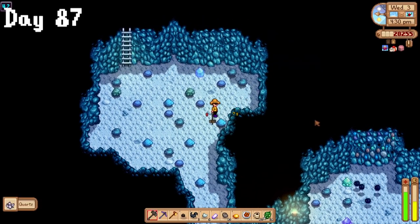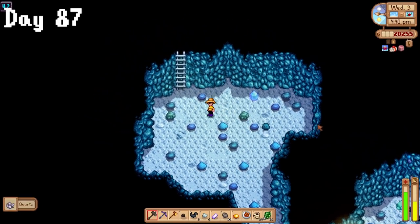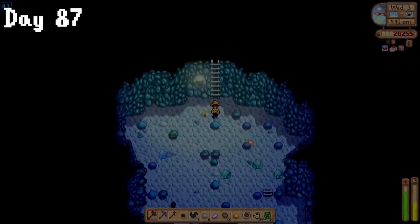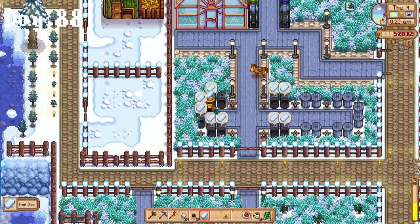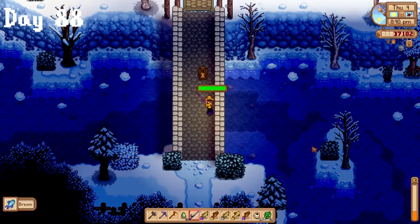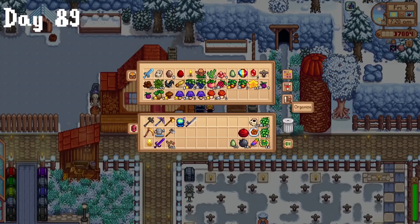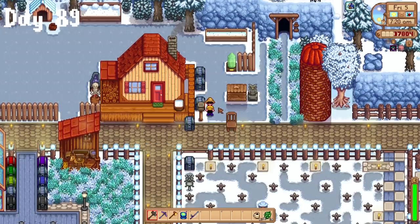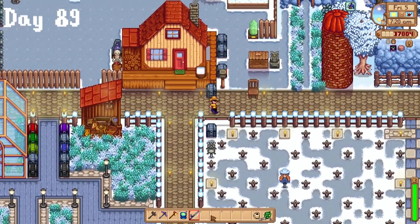After that, I started prepping for a redemption Skull Cavern run, since the first one was so bad I didn't even want to show the footage. I was also kinda poor, so I had to go farm up some iron and coal to craft more explosive ammo. I farmed and smelted more iron on day 88 in preparation. I didn't really know what else to do after that, so I fished and tried to beat Junimo Kart again. I actually managed to beat it on day 89. After that, I made some tree fertilizer, then realized they don't work in winter, so it was kind of a waste.